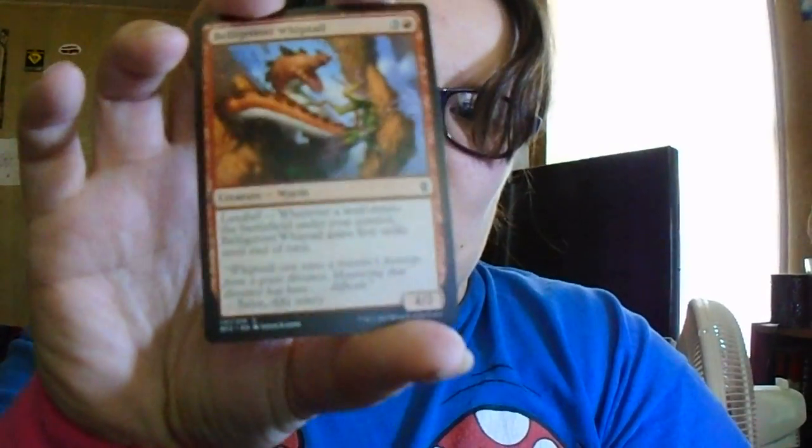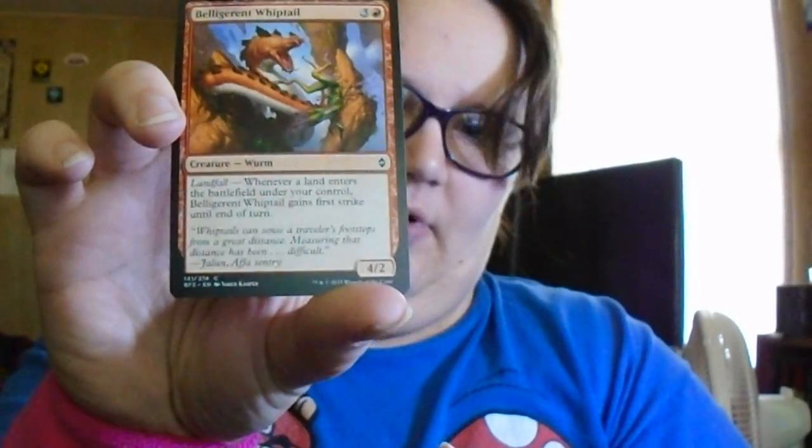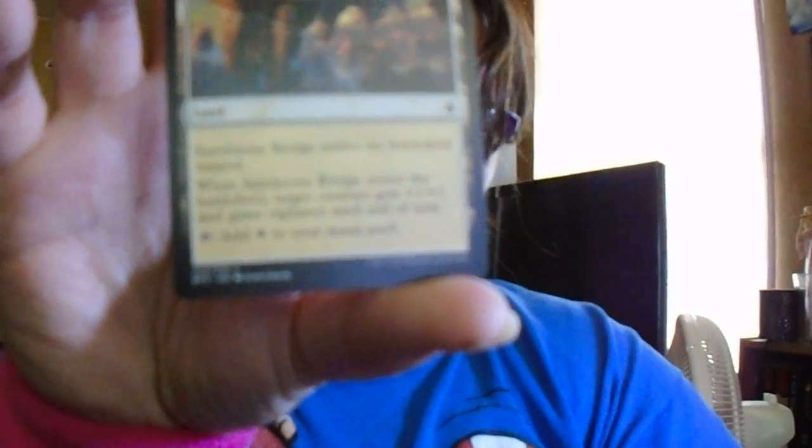Belligerent Whiptail has Landfall: whenever a land enters the battlefield under your control, it gains first strike until end of turn. I'm trying to make sure I don't get too close to the camera. Angelic Gift — Enchant Creature: when it enters the battlefield, draw a card; enchanted creature has flying. Surprise, something to do with angels has flying. Sandstone Bridge enters the battlefield tapped; when it enters, target creature gets +1/+1 and gains vigilance until end of turn, and you can tap it to add a Plains to your mana pool. Tajuru Beastmaster also has Rally: all creatures you control get +1/+1 if it or another ally enters the battlefield.